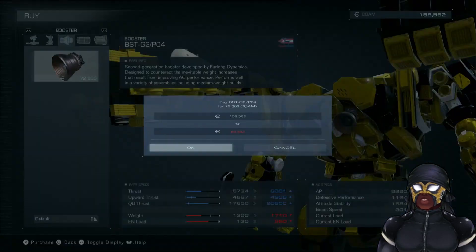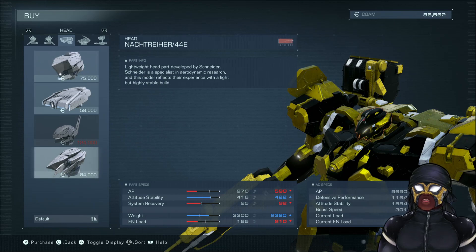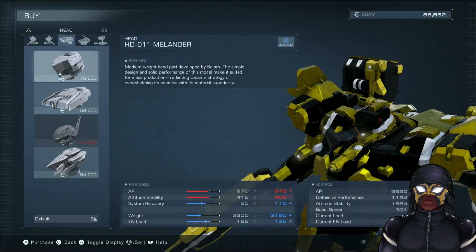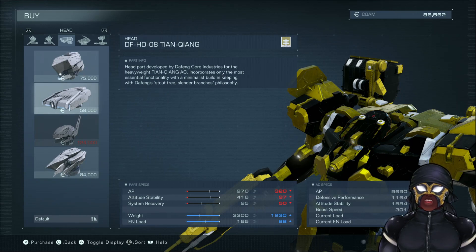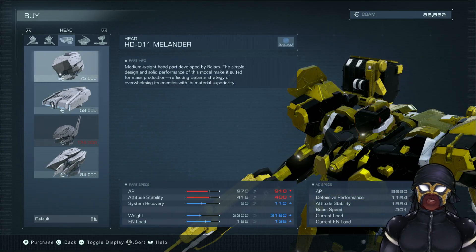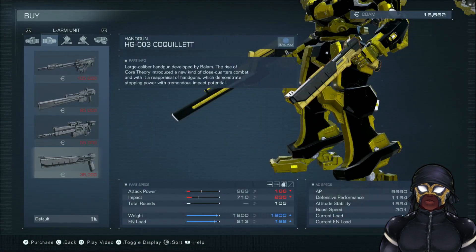Now we should be able to buy these. Oh, we can buy these too! Lightwood head developed by Schneider — Schneider is a specialist for aerodynamic research, this model reflects their experience with a light but highly stable build. Not as armored but very light. This head is developed by Taffang Core Industries for the heavyweight, with only the most essential functionality and a minimalist build. Now what the hell is that supposed to mean? We can buy a bazooka — yeah, why not?